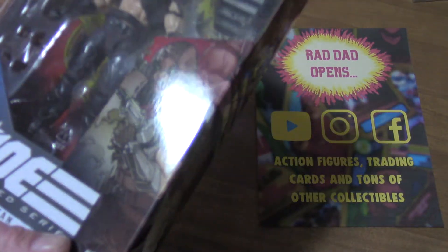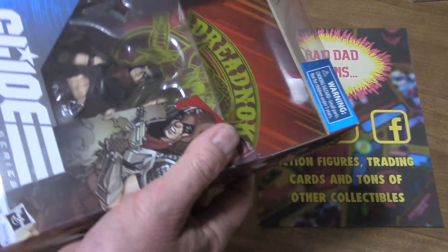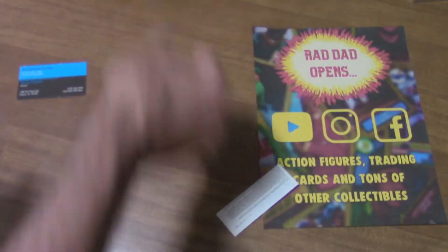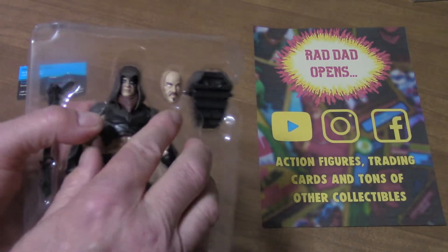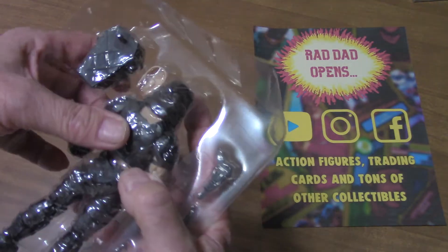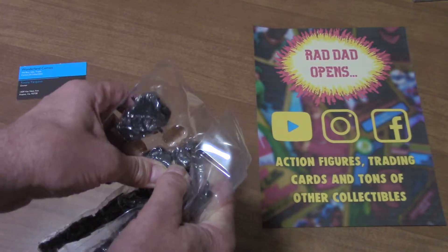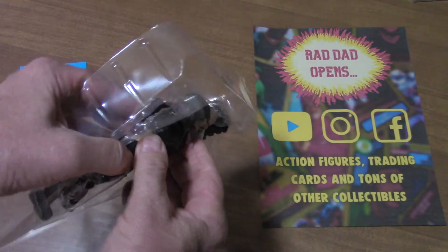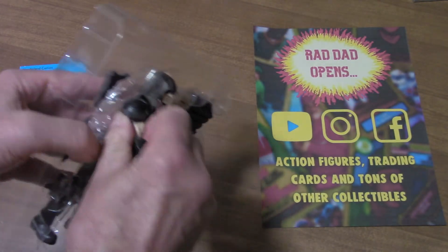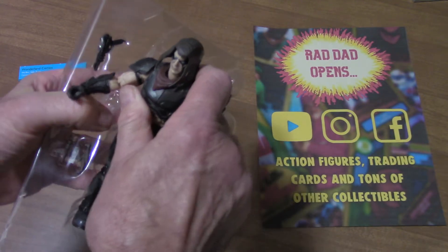So let's slice it open, let's see what we have in here. Zartan was kind of a crazy guy — he was a Dreadnok, he was the leader of the Dreadnoks. He had a brother and a sister: twin brother Zandar and sister Zarana. Actually they weren't twins — they were younger than Zartan.